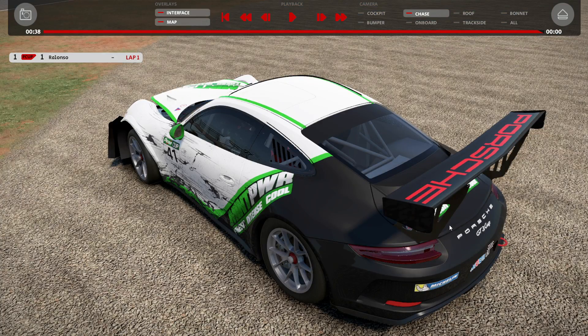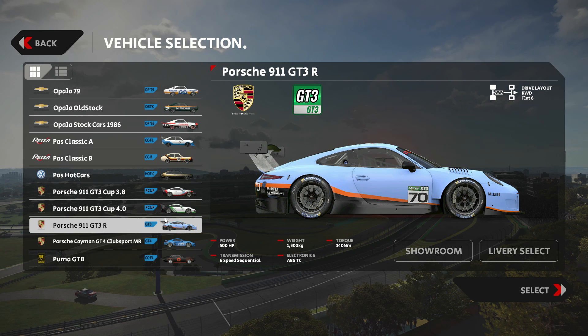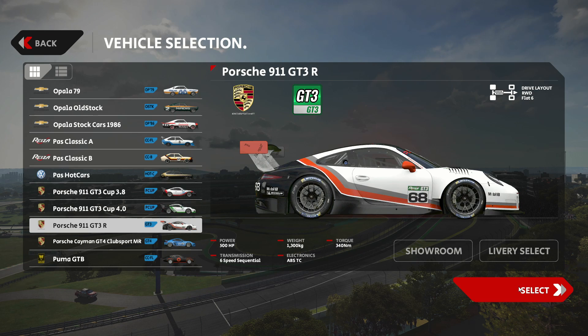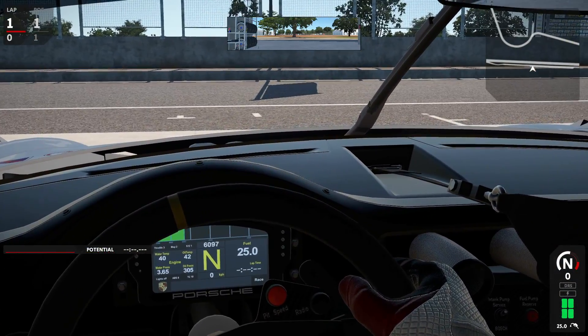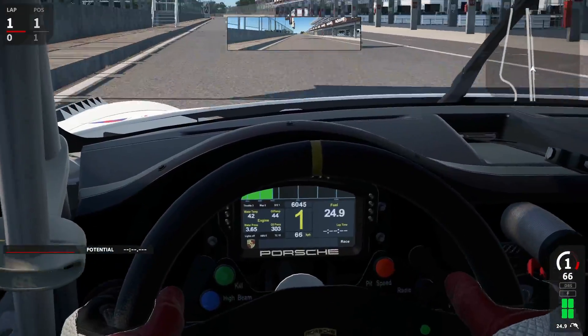Let's skip to the next car and see what the damage model will be like. Car number three is the Porsche 911 GT3 Racing. I'll select a white livery so we can best see the scratches, deformations, and color loss. Ready to start off from the garage for the next impact test.